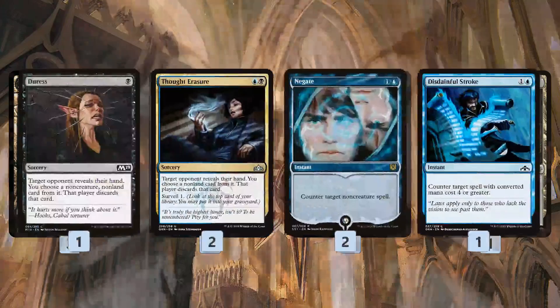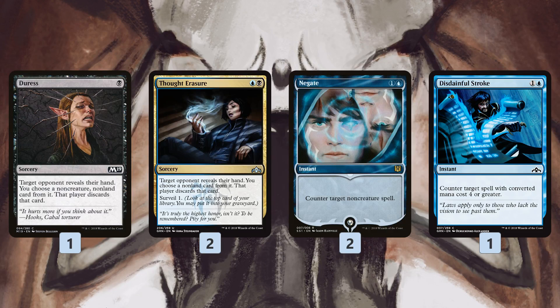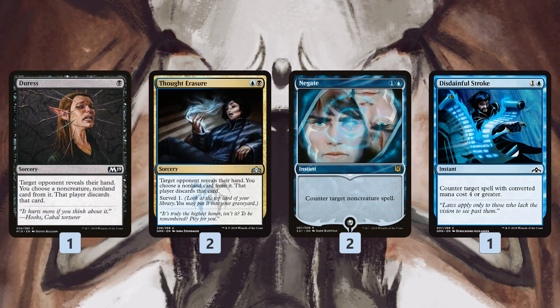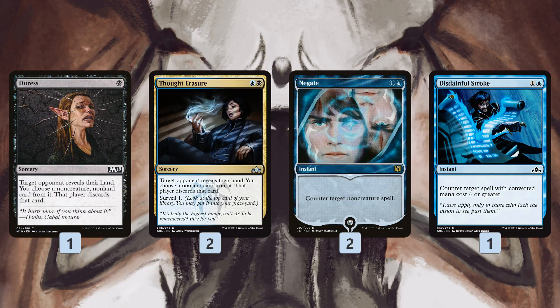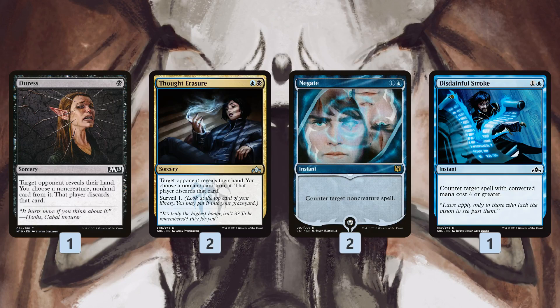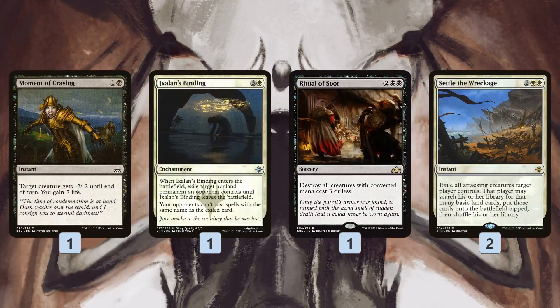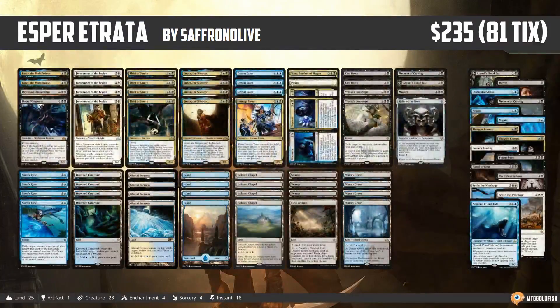The mana base has dual lands, basic lands, and a Field of Ruin. The sideboard is heavily focused on control matchups, since our main deck fights creature decks well but struggles against control. We'd probably sideboard out Forerunner of the Legion and maybe some Etratas if our opponent doesn't have creatures. Sideboard cards include Duress, Thought Erasure, Negate, Disdainful Stroke, Arguel's Blood Fast, Eldest Reborn, Nezahal as a finisher, plus Moment of Craving and Ixalan's Binding for aggro, and Settle the Wreckage for sweepers.